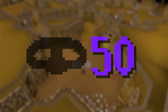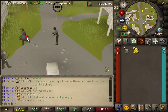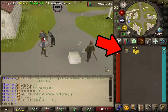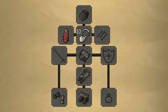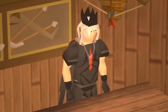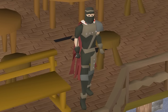Once you reach level 50 thieving, you should go complete the Rogue's Den minigame. Cracking the wall safes at the end gives you a chance at a piece of the Rogue's outfit. Each piece gives you a 20% chance of getting double loot from each successful pickpocket, and wearing the full set guarantees double loot. Once you have the full set, don't wear your Gloves of Silence anymore, as you'll need to be wearing the Rogue's gloves to get that guaranteed double loot. Trust me, it's worth it.